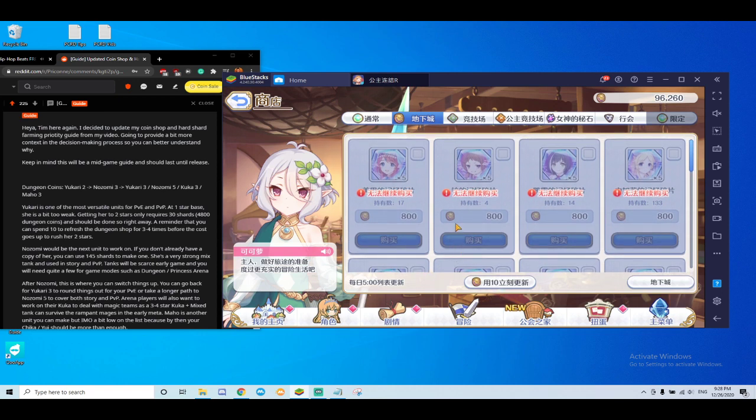In terms of coins, what you want to do is get Ukari to two-star first. Ukari is a super versatile PVP and PVE unit, so you always want to keep her up with your main core team. After two-star Ukari, you switch to Nozomi three — meaning if you don't have her, you get 145 of her shards to get a copy.